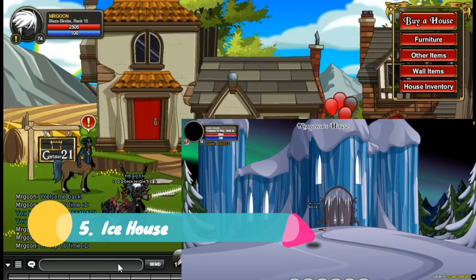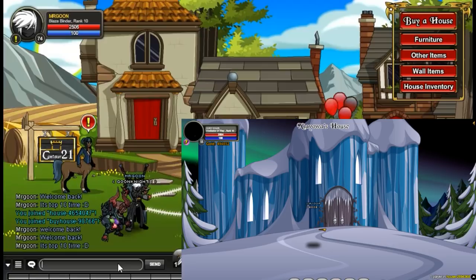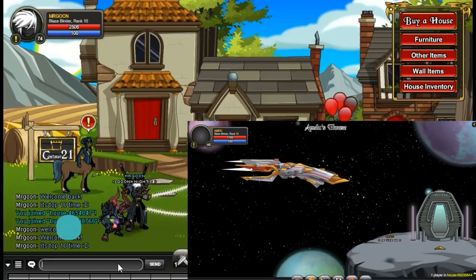At number 5 we have got the Ice House. This again is available from the house shop at Join by House, and believe it or not it costs only 1000 gold. I'd recommend going and picking it up — it is quite a nice little house.